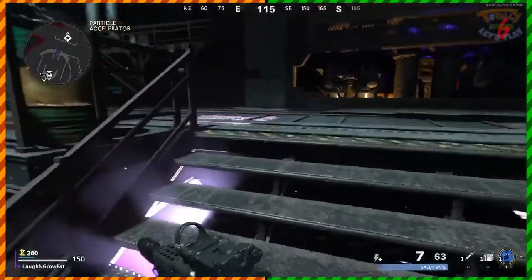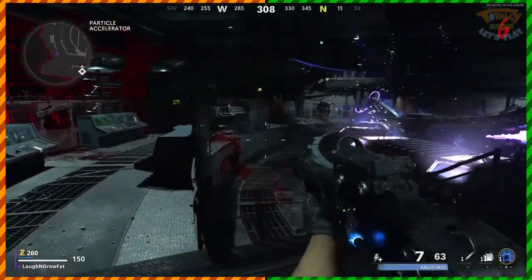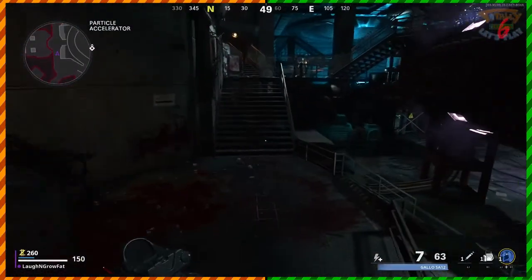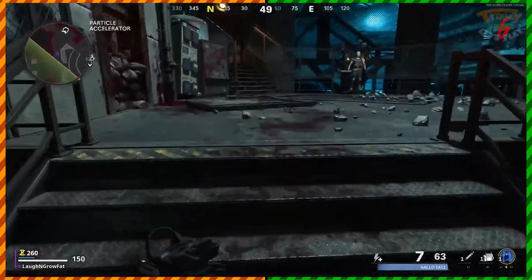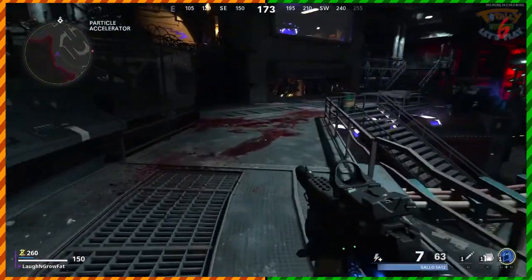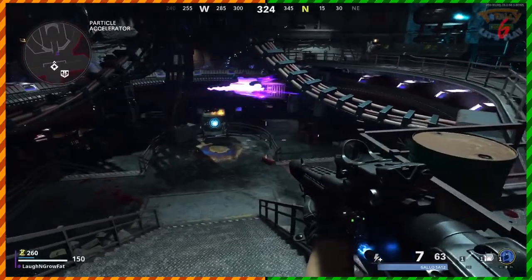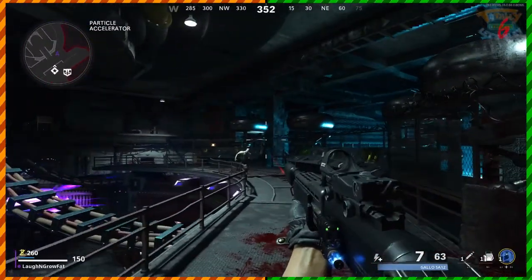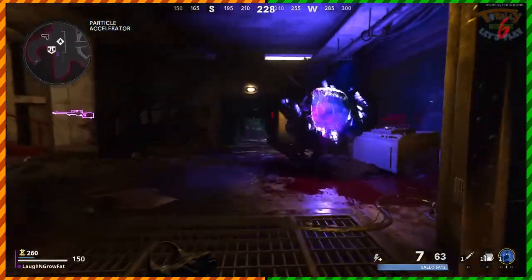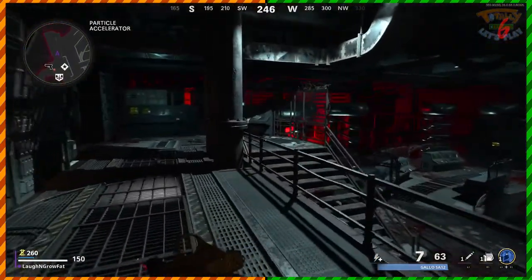By the time you need a triple pack-a-punched weapon you'll be swimming in points so it won't be a big deal. I recommend that after you've got Jug — not all perks, just Jug — the very next thing you do is pack-a-punch your gun. Then maybe buy Quick Revive and Stamin-Up, then pack-a-punch again when you get to 15,000. Pack-a-punching should be a very high priority because of those Megaton zombies — they have so much health.